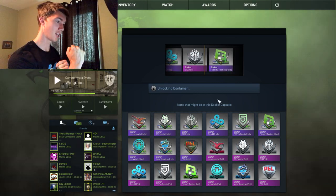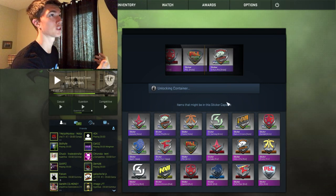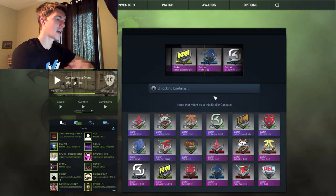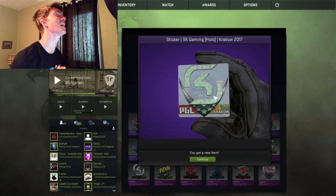PGL sucked - that was so close. Passing the Gambit foil to go to a PGL hollow is like one of the worst turns ever. Our last two packages, here we go - the very last two. We still have no FaZe foil.